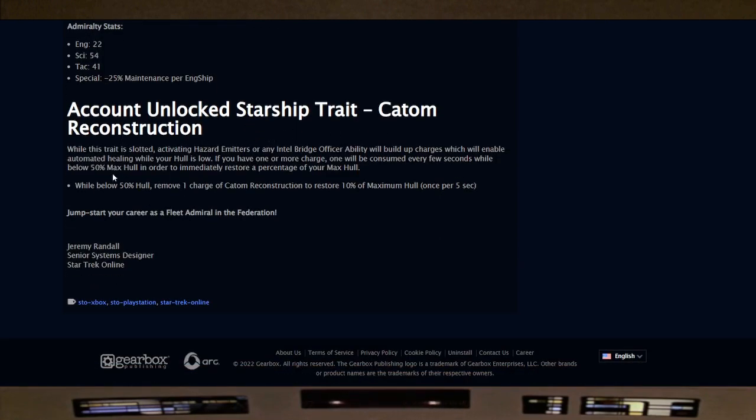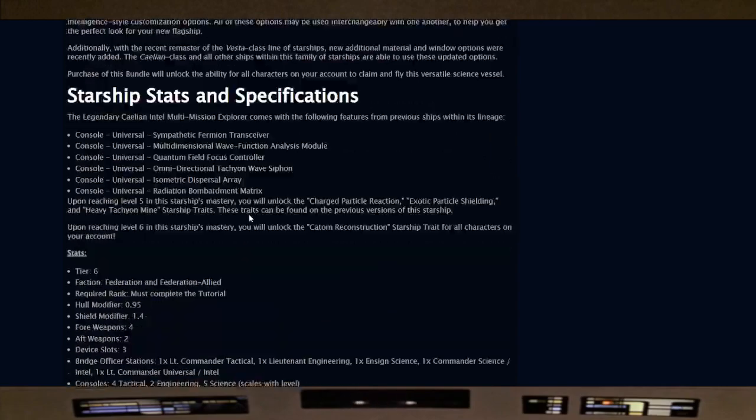The ship has intelligence mechanics and the Science Vessel package, which gives plus exotic damage, plus shield hit points, plus healing, plus shield regeneration hardness. The account-wide unlock starship trait CADM Reconstruction works as follows: while this trait is slotted, activating Hazard Emitters or any Intel bridge officer ability builds up charges, enabling automated healing while your hull is low. One charge is consumed every few seconds while below 50% max hull to restore 10% of maximum hull, once per 5 seconds.